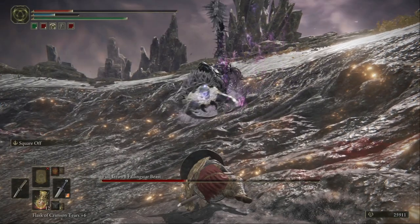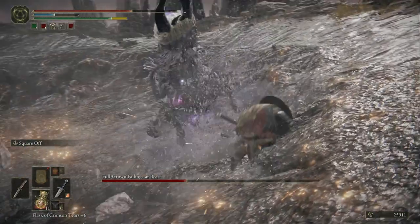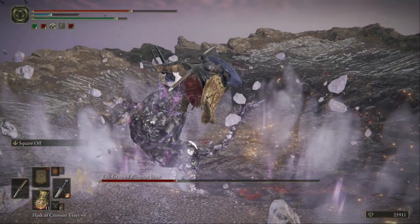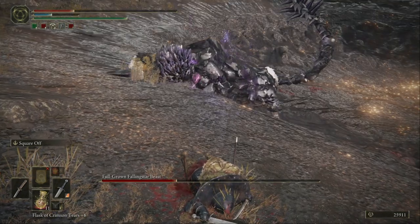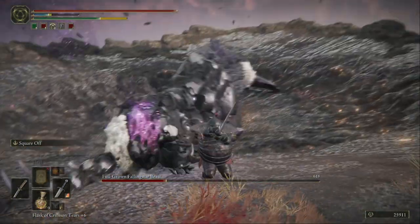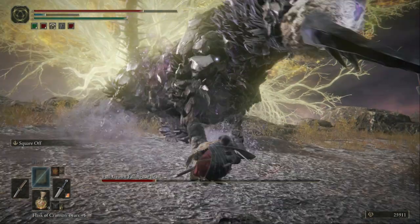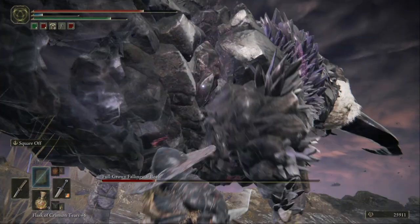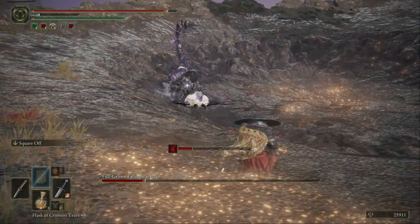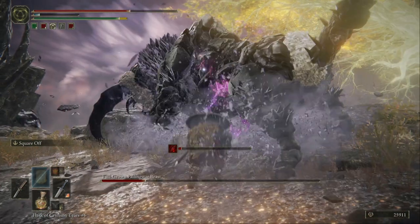He took a lot of my life and killed my horse. I need to drink a potion and move away. Maybe I can summon the horse again — no, run away. He just got me — he almost killed me. Now I have only nine potions left. Watch out for the stones. I have a lot of potions so I think I can manage this boss. But yeah, you need to level up — if he's too difficult, just run away and level up some more.